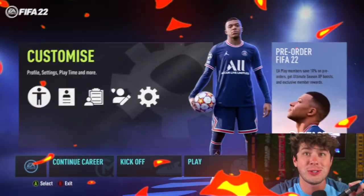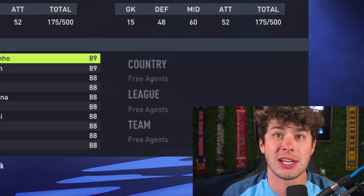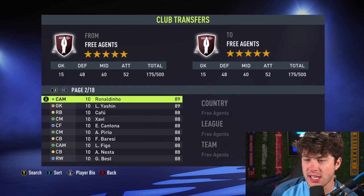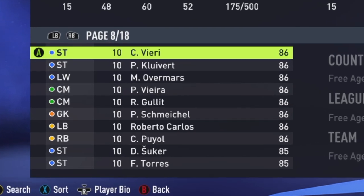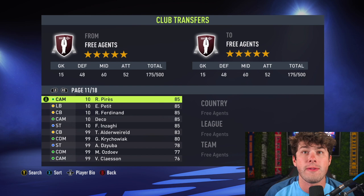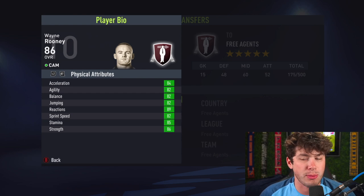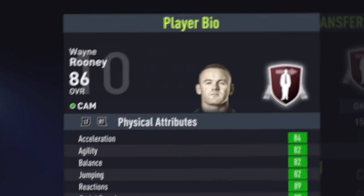Icons are now officially in FIFA 22 career mode. Unfortunately, though, this is PC only, so if you guys want to use icons in career mode, you gotta be on PC. But we have every single icon — this is their baby version from Zidane all the way. There are over 100 icons in FIFA this year. The new icons as well, man — Wayne Rooney back in the game. Did he even leave? He was in FIFA last year as a player and literally a year after he retires, he's already got himself an icon card.